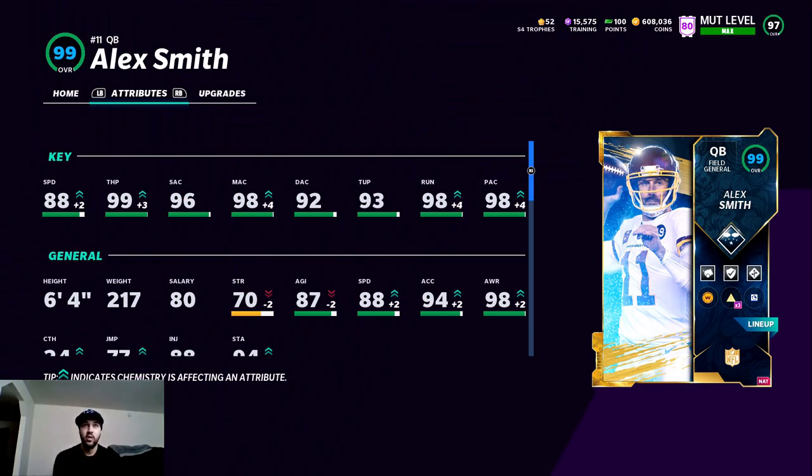He's definitely a good quarterback card, along with 20 other good quarterback cards, so we'll see if he plays any different than the rest. We have Hot Route Master, Protected, and Long Range Deadeye on him — those are my favorites to run with. One more player to show and then we'll hop into the gameplay.